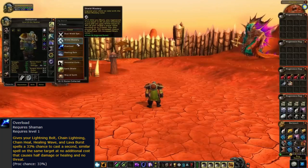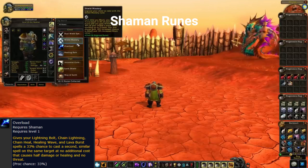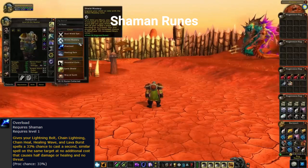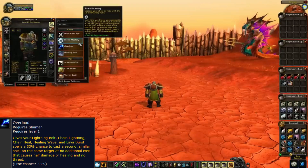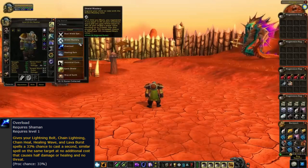Overload is a shaman rune. One of the core mechanics in the Season of Discovery will be runes, which are unlocked for each class through discoveries. Discoveries are a new mechanic for unlocking runes — runes are a new class augmentation adding new talents and spells. Runes can be discovered from quests, open world, and other secrets that aren't revealed.